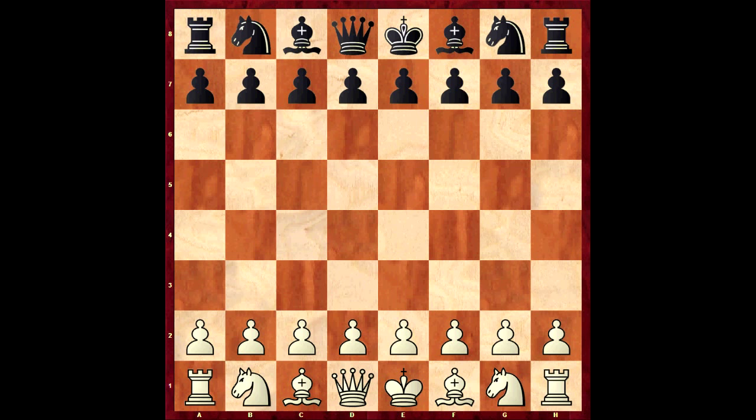Straight away I will say I've got the computer on just to check a couple of things. So straight away, g4 - the computer says Black is 0.47 better already. And this may put a few players off. But if you're actually at the chess board, how would you actually refute this move, g4? It's not very easy. And we'll see how the Grandmaster fares against it.